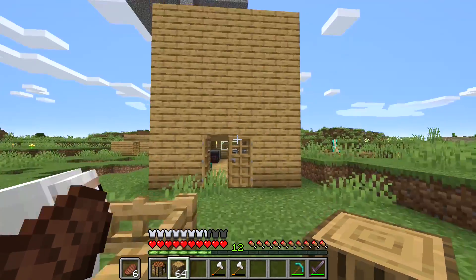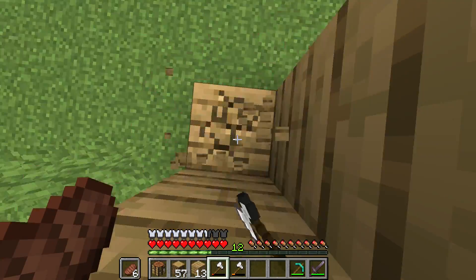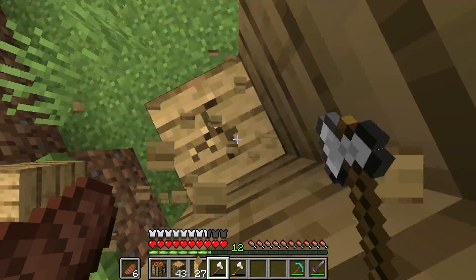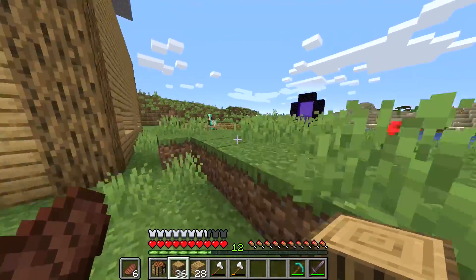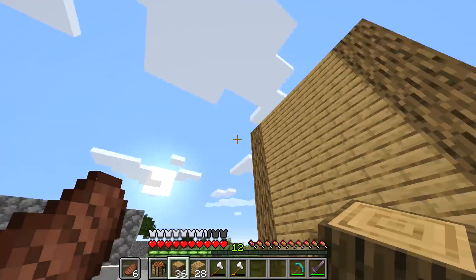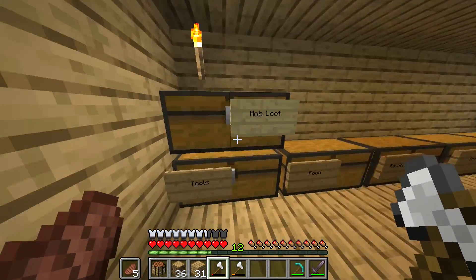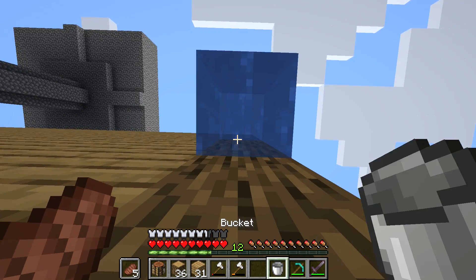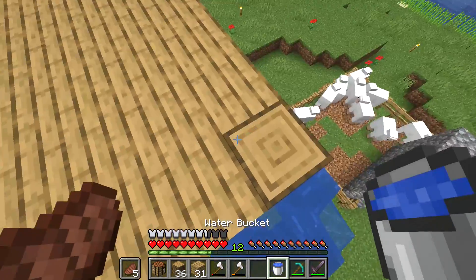I think that's looking a lot better already. Now I'm gonna get started with the roof. We need a water bucket so if we're on the roof and we need to get down quickly we can just MLG water bucket — that will be very helpful. Also if you want to get up, we can just do this — it's a lot quicker than piling up.